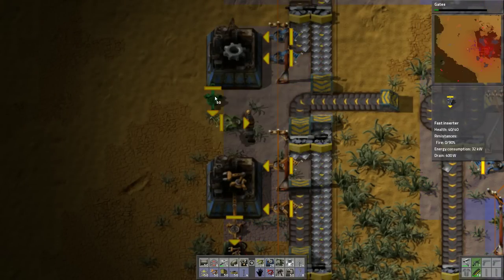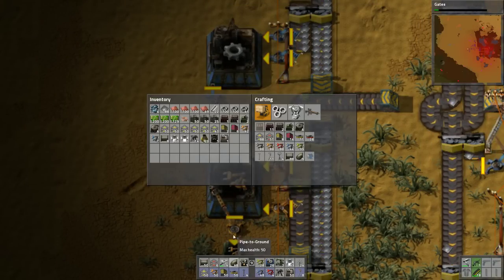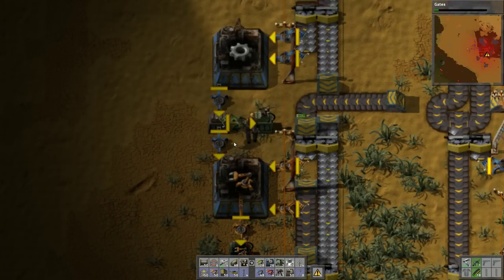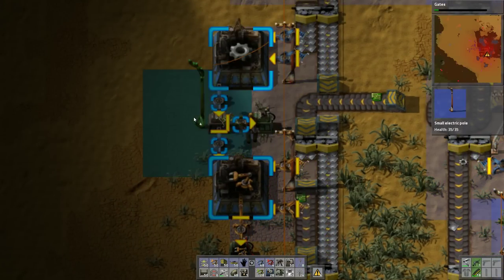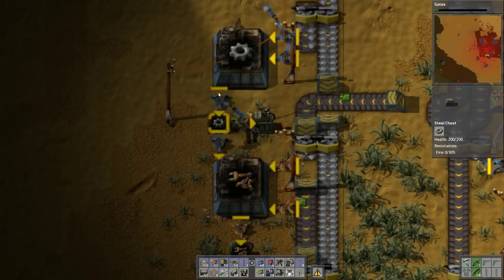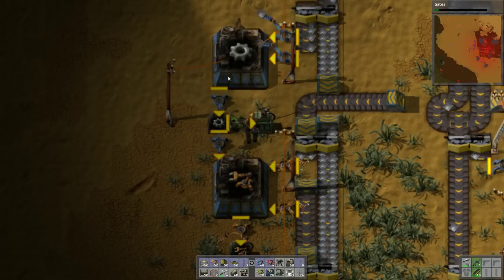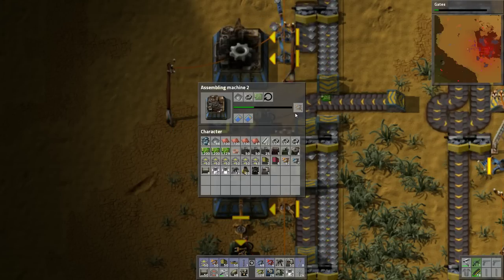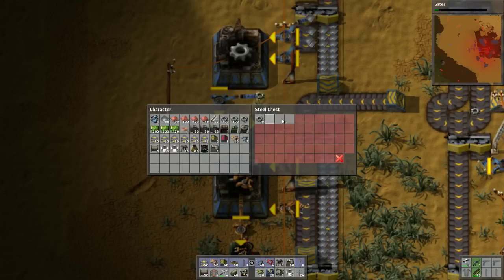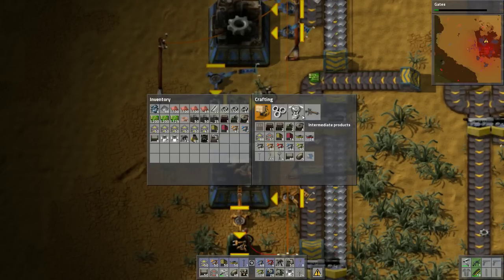I want to put a smart inserter here, and then I want to just do fast inserter, fast inserter, steel chest, smart chest. Then we need some power over here. So you're always allowed - always allowed to feed this thing gears. Always. Maximum gears in the box is 200. Let's wire it up.